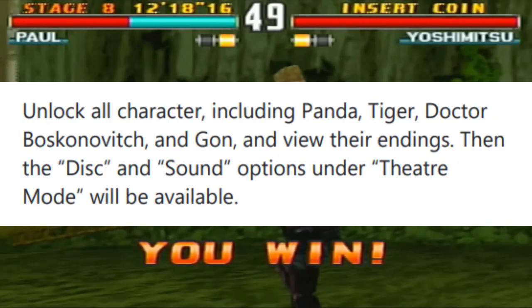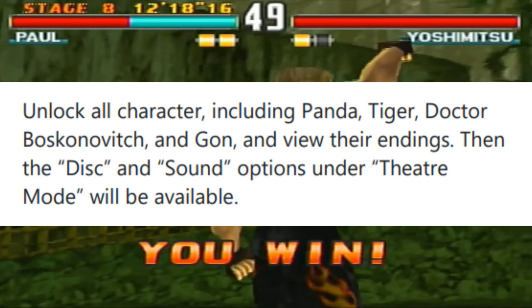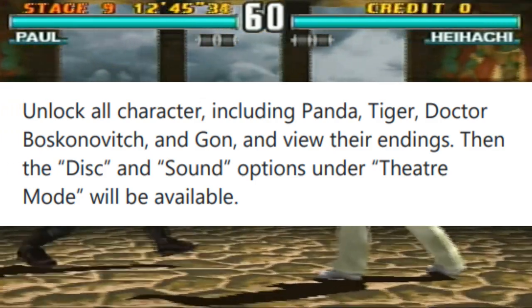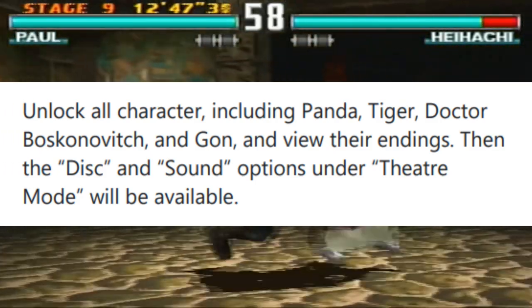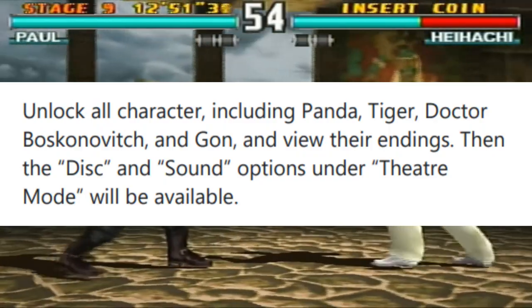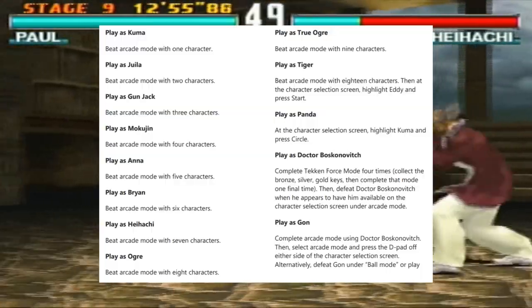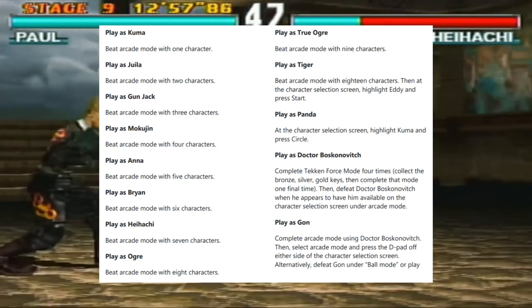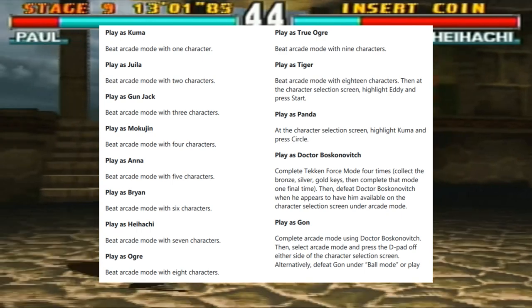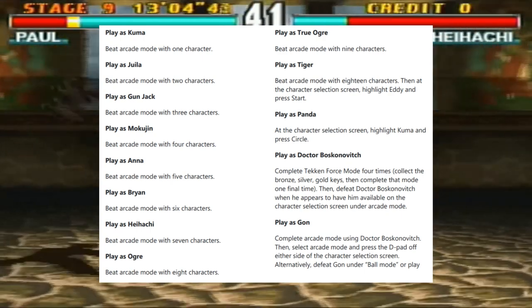As you can see within the instructions from the screen, in order to unlock Theater Mode, you will need to unlock all characters including various special characters. And after you have unlocked all of these characters, you will be able to access Theater Mode and the various options within it. In order to unlock all of these characters, you will also need to unlock the Story Mode with various different characters many different times.